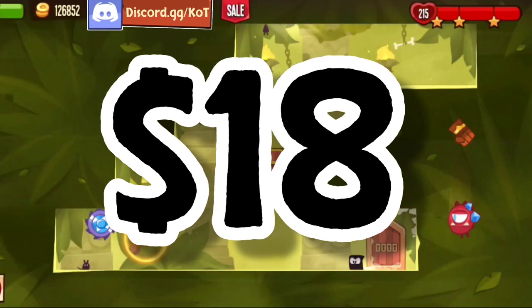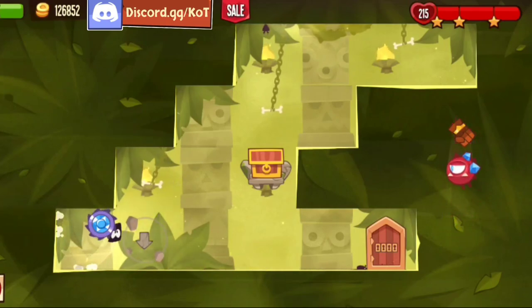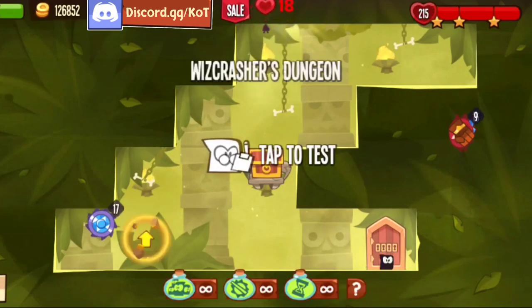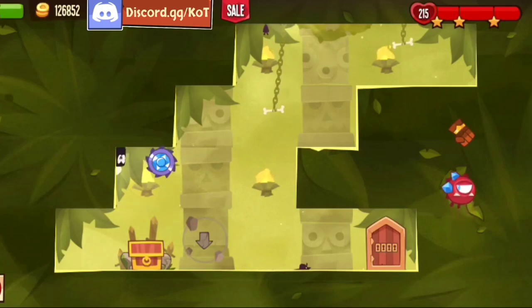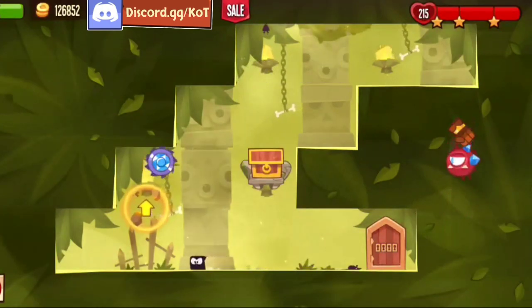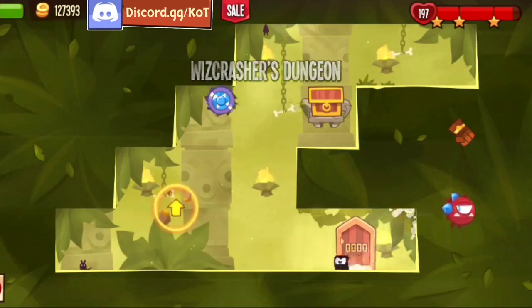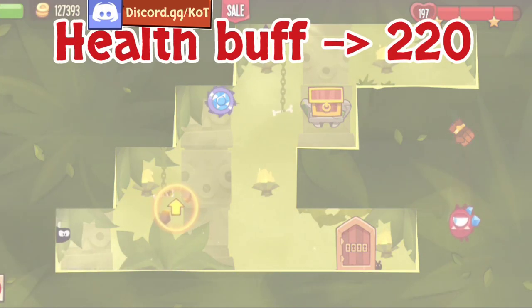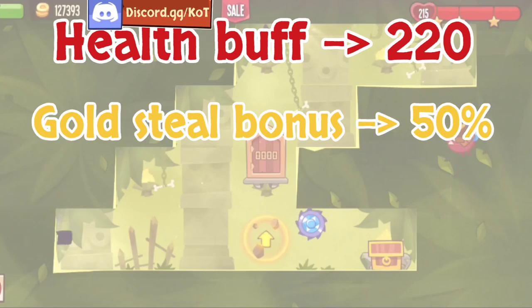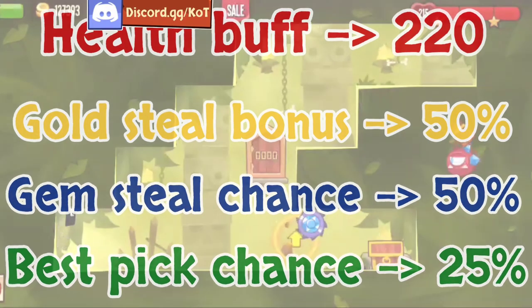That's kind of odd, because it's $18. Why is it so expensive? It's got a cool skin, but I'm not getting a throne for a skin which I'm not even going to get to keep. It makes no sense paying $18 for that. If it was something like $5, it would make more sense — more people would buy the throne, because some people do genuinely struggle with upgrading the throne and that would help them. Also, the health could be buffed to 220. If you really want to keep an outrageous price, I'd move every stat up — so 220 health, 50% gold bonus, 50% gem steal chance, and 25% best pick chance. Those are fair stats.